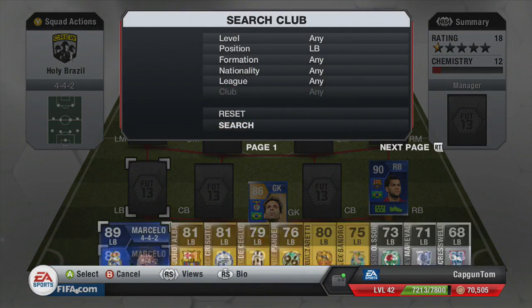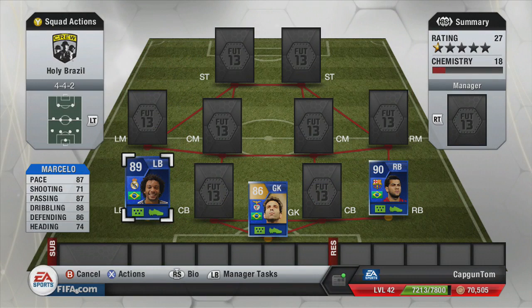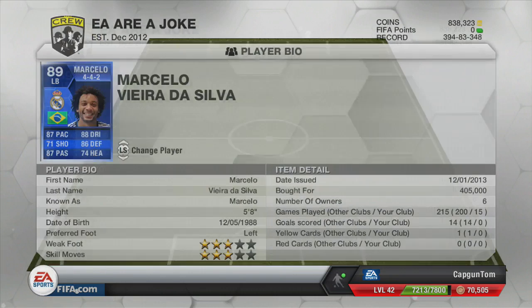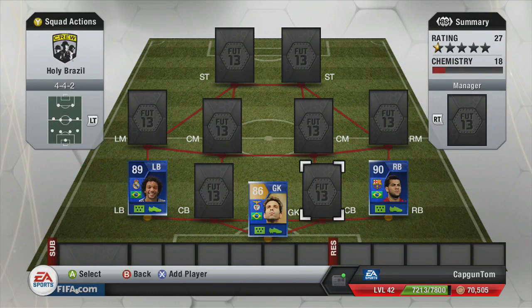The other Team of the Year player is Team of the Year Marcelo, going in at the left back position — 87 pace, 88 dribbling. Not as good as Dani Alves, I have to say, but still a very good defender. He cost 405,000 coins, and whether he's worth the price is really up to your personal opinion.